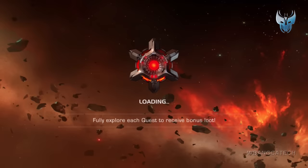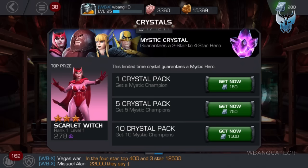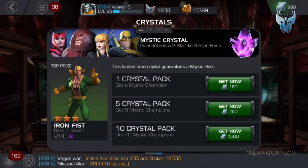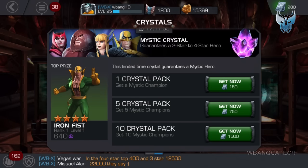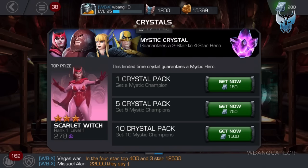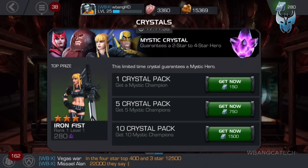I just wanted to see what's in here. It's been a while since we took a look at this crystal — hopefully there's something new. This limited time crystal guarantees a mystic hero. I didn't know why I got that because it doesn't say you have a chance of getting a four-star anymore. Did they release any other mystic characters in the meantime? Oh right — Iron Fist. He wasn't in there before, but now he's available as a four-star. And Doctor Strange as well — a bit more characters compared to before.